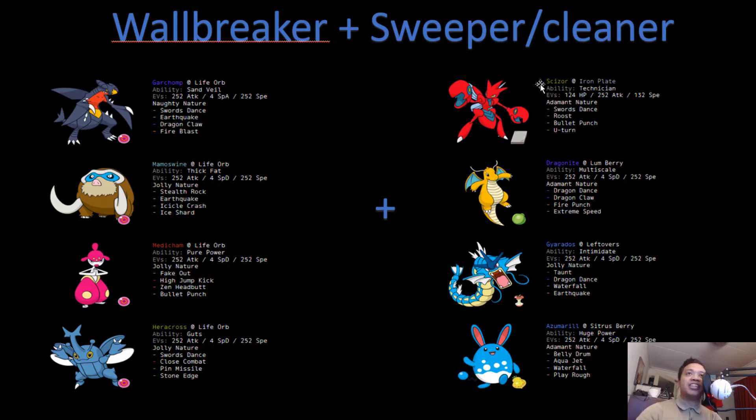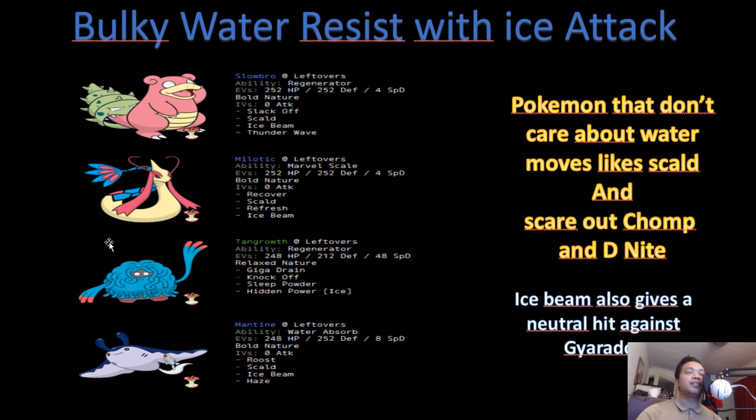For our sweeper slash cleaner, we need something that can boost its attack and has a way to attack first — like Scizor with Bullet Punch or Gyarados with Dragon Dance, which also increases speed. That will basically be our physical core.